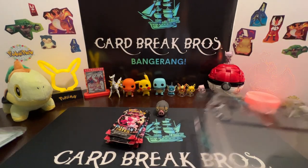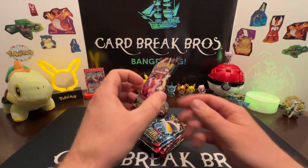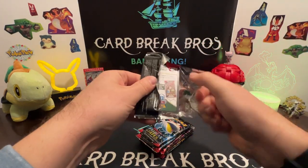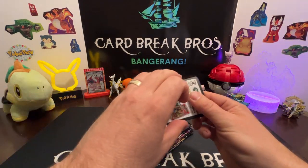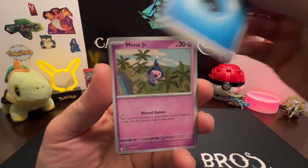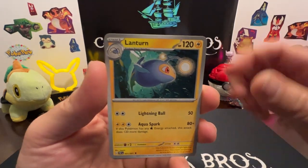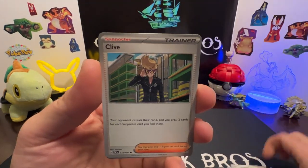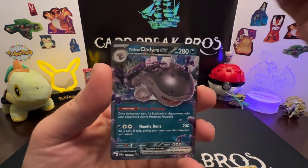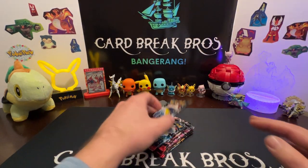Alright guys, let's go ahead and crack into Paldean Fates — let's get that Charizard or that Mew right off the bat. Here we go: water type, Mime Jr., Charcadet, Ghastly, Lanturn, Gholdengo, Klawf, Professor's Research reverse — okay good start. Clodsire EX, we'll take it. Next pack.